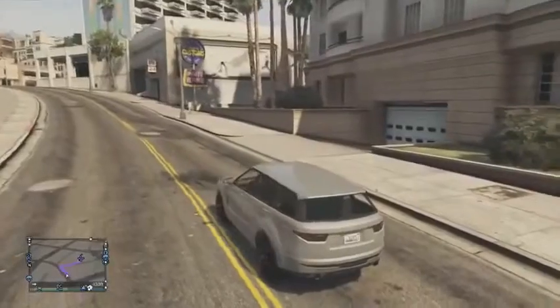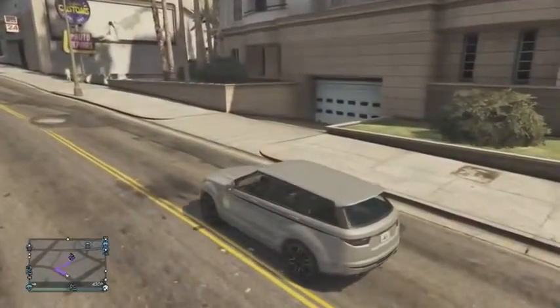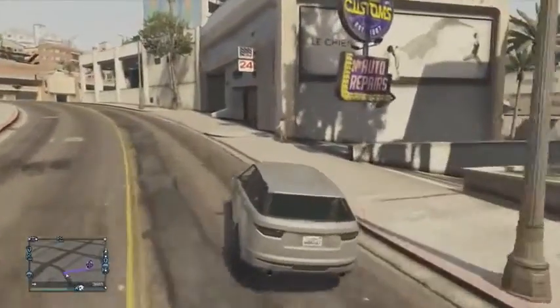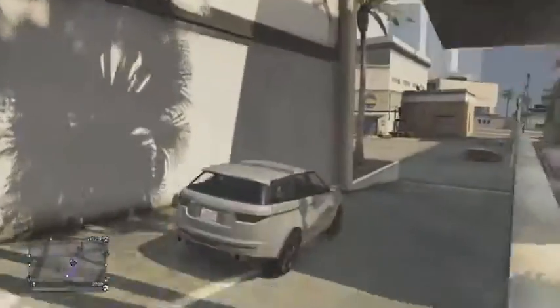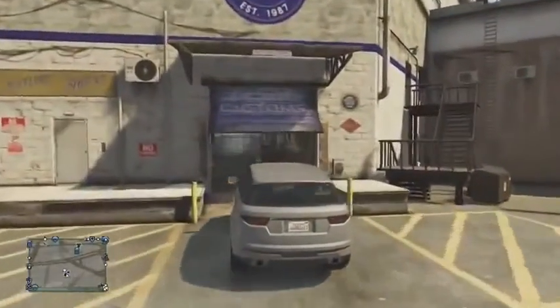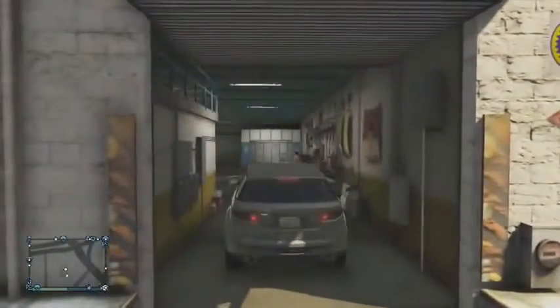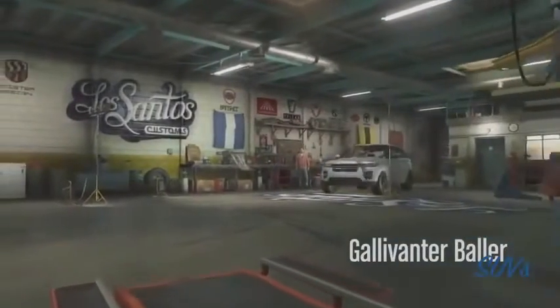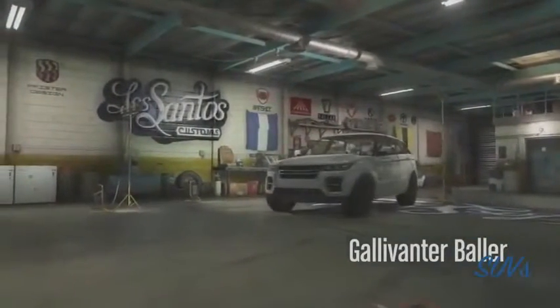For example, in this video I'm using the Galavanta, the most expensive car that you can sell to the garage off the streets, and it's worth nine grand. What I can do is sell it once for nine grand, then sell it again straight after instantly for another nine grand, racking my total up to 18 grand for just the one car. Obviously you're not going to be rolling in the millions, but it's good just to make an extra bit of cash.